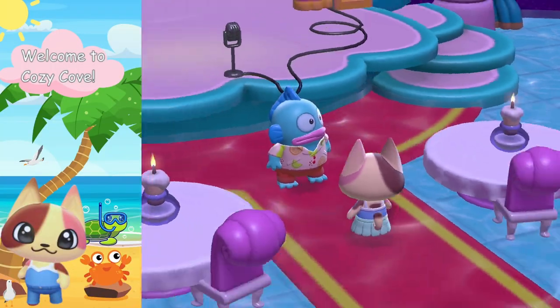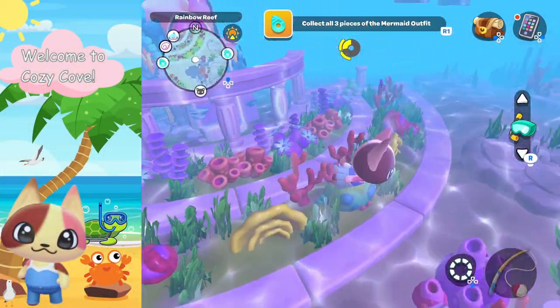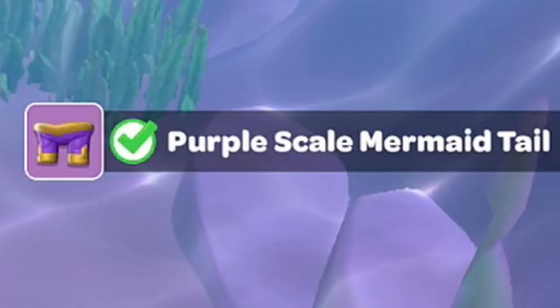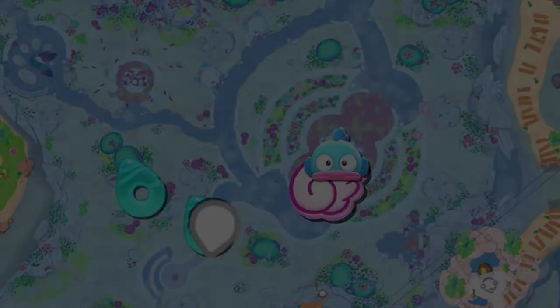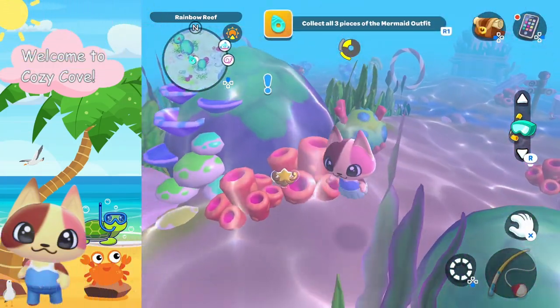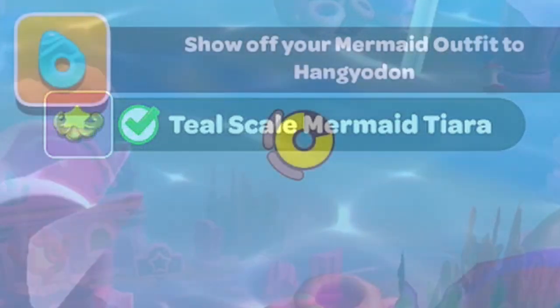Now we're on the quest to find all three parts of the mermaid outfit. Looking on the map you can see all three locations for the mermaid outfit pieces, so let's collect each one. Quick tip: the mermaid tail will look like a pair of purple pants in your inventory — it won't look like a tail. In the beginning of the game I was looking all over for a tail and thought I lost it, so just keep that in mind. Here's the first piece, the second piece — the mermaid armor — and finally the mermaid tiara. We have the complete outfit.